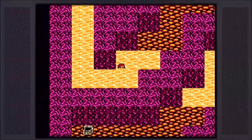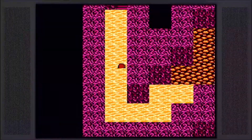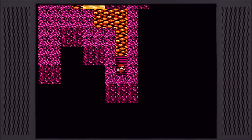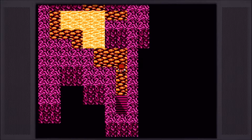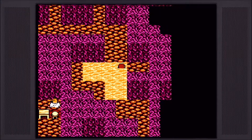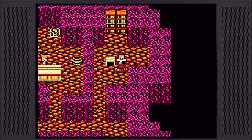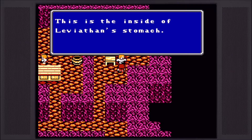It looks like we're almost out of the first floor of the Leviathan, so that's always good. I'm shocked that we made it. I wonder if you can encounter a random battle in the muck, so to speak. I didn't really pay attention. Alright, so we got floor two here. Oh, we got people? I hope I can't encounter fights in here — this is the inside of Leviathan's stomach.